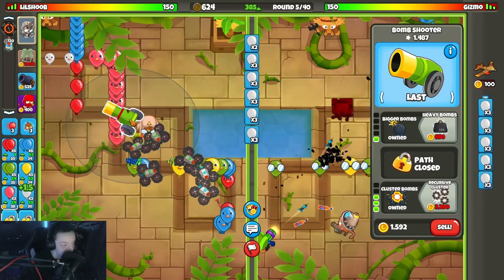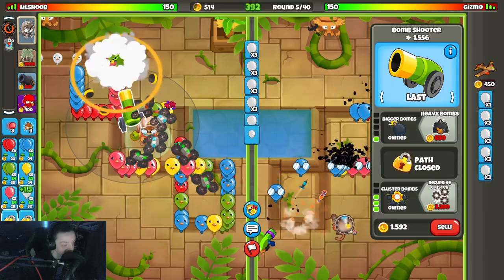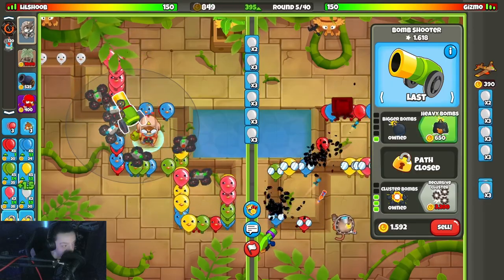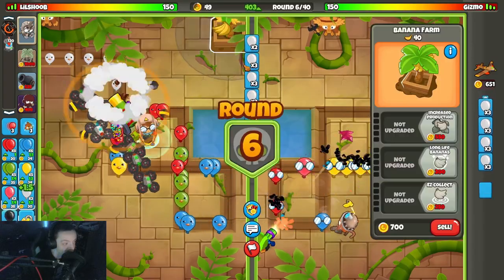Never mind, he didn't white bloom me. Okay, now he will. I'll deploy the gang. I don't want to mess up my income stream here. I'll buy heavy bombs when I can afford it. I think we're fine — there we go, heavy bombs, we're good. Cannon clutched up. Upgrade our farm here.